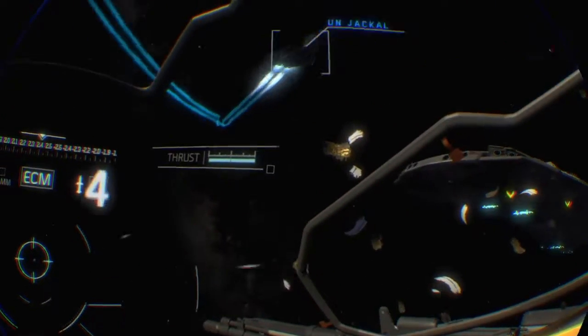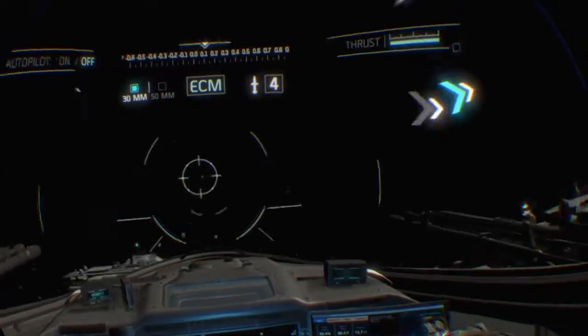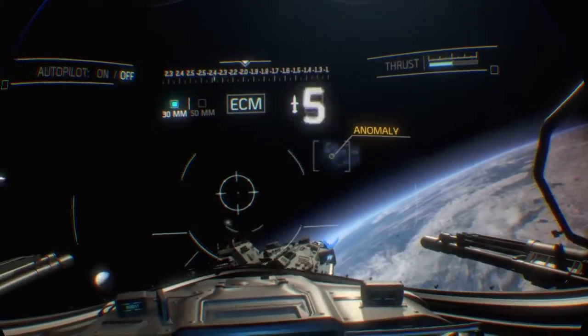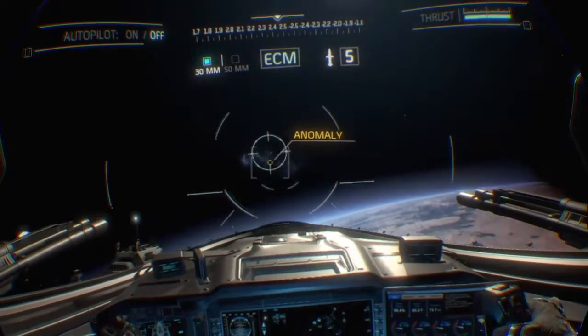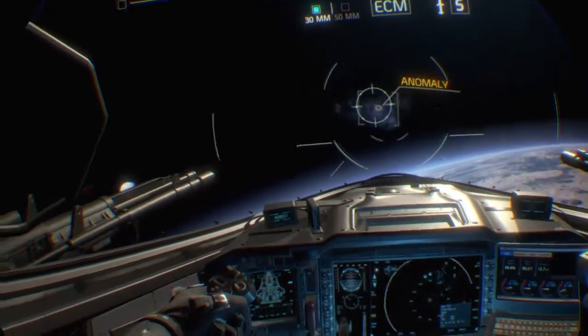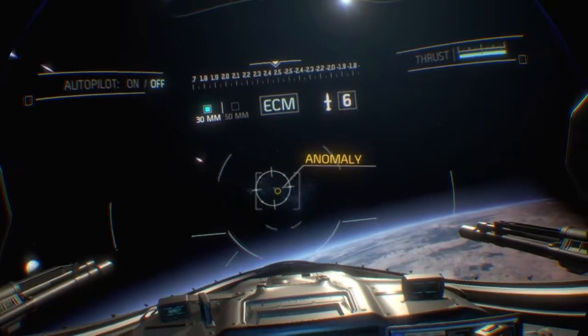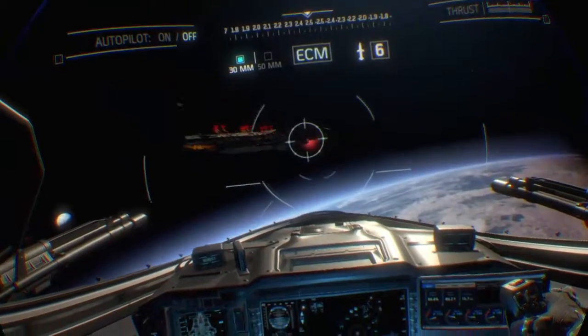Scout 12, this is Actual. We're reading an energy fluctuation up ahead — it could be related to the damaged sensor array. Can you get us a visual? Marking the location on your HUD. Roger, Actual, we're inbound. Actual, we're approaching the location. Looks like it might be the sensor array acting up. Wait — holy shit, what is that?